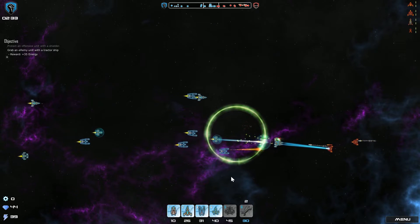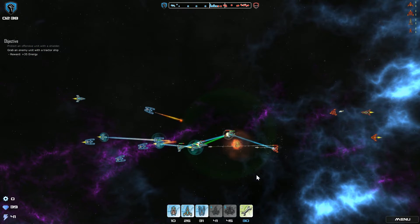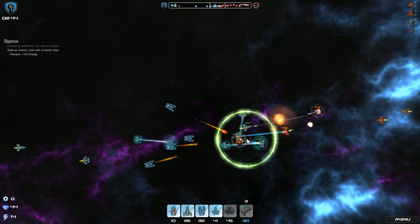There is also an enemy mothership on the other side of the screen if you scroll to the right, and it operates on the same idea as you. The object of the game is to destroy the enemy mothership. After every successful mission, new ships will unlock and existing ones can be upgraded.